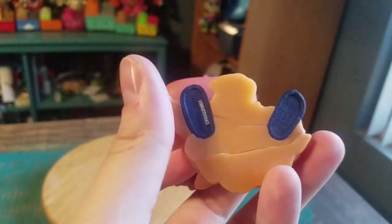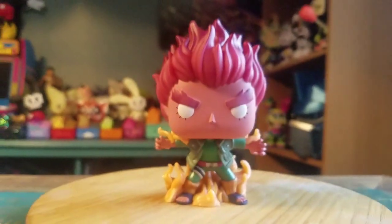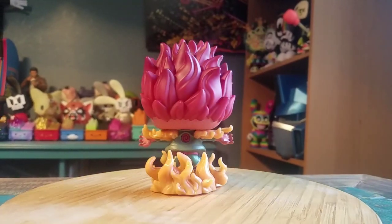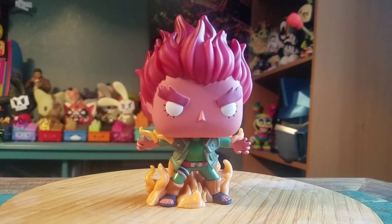All the little Funko logos are there — does look pretty badass. Throwing him up like this you definitely get to see him in all different forms of lighting. Super, super cool, and then we'll go ahead and check out what he looks like glowing in the dark.